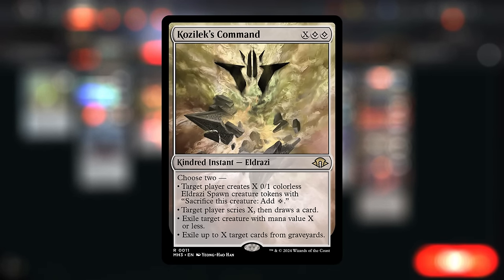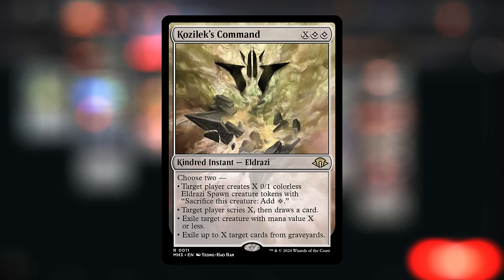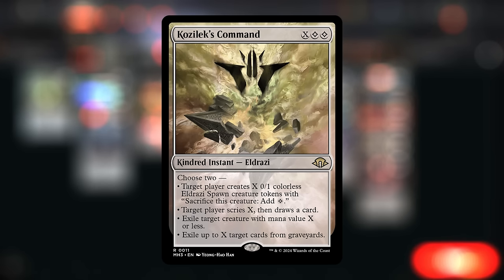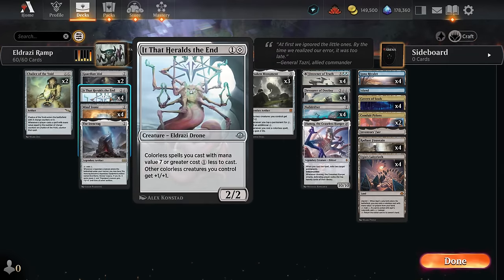Kozilek's Command has been quite impressive — it's an instant that lets us choose two modes: making X spawn tokens and then scrying X and drawing a card, exiling a creature with mana value X or less, or exiling up to X target cards from graveyards. It's incredibly flexible, fine early and fine late. We can even cast it for X equals zero to exile an opposing token while still drawing a card.